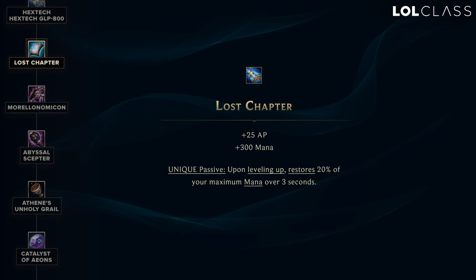Lost Chapter is a new item that is an AP and mana item that gives you a passive: when you level up, you get 20% of your max mana over three seconds. Personally I don't really like that — I would rather just have a mana-over-time item. It's basically a flat AP, flat mana, mana regen item, but it's tied to leveling up, which you can't really control. You're never going to time your level up strategically.